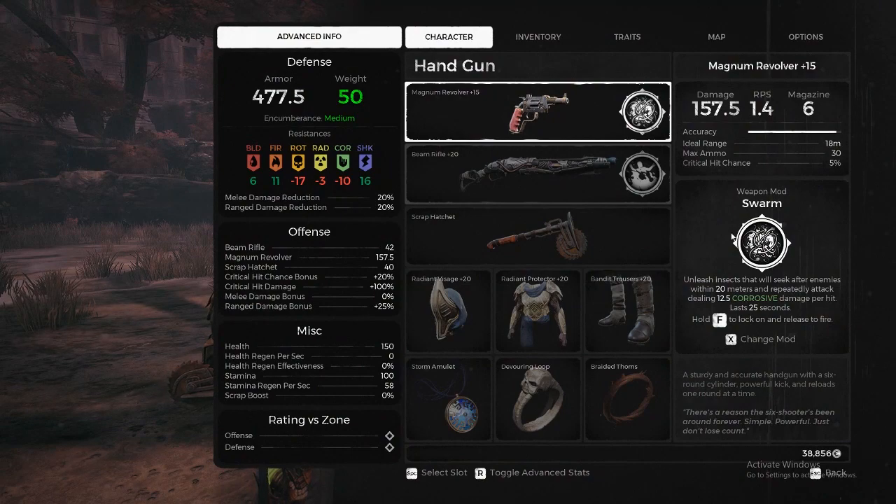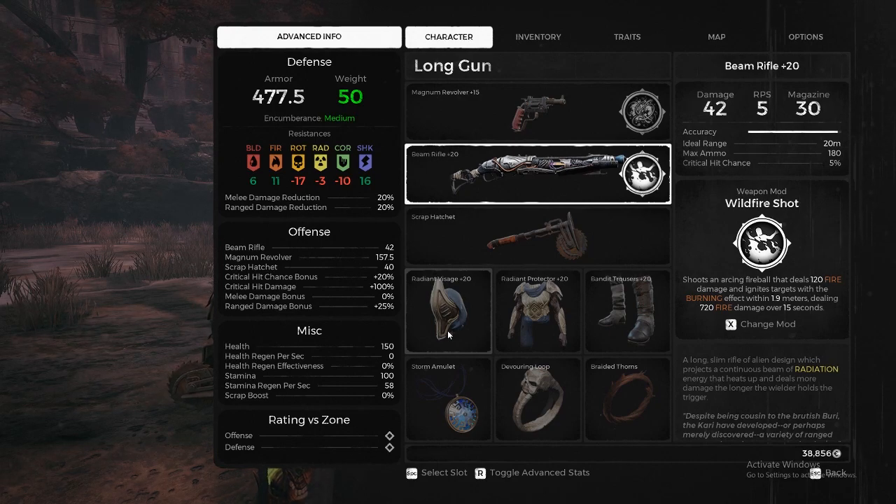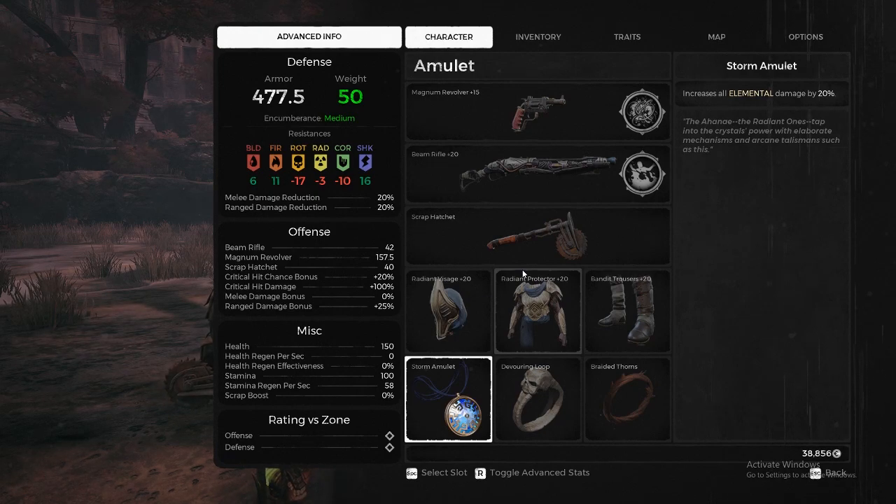So we are a knight — a knight that does elemental damage. We have swarm, we have wildfire shot, we have the beating rifle which causes elemental damage, we have radiant visage because it is crit and it works well with the swarm, and then we have the storm amulet because it is also boosting elemental damage.